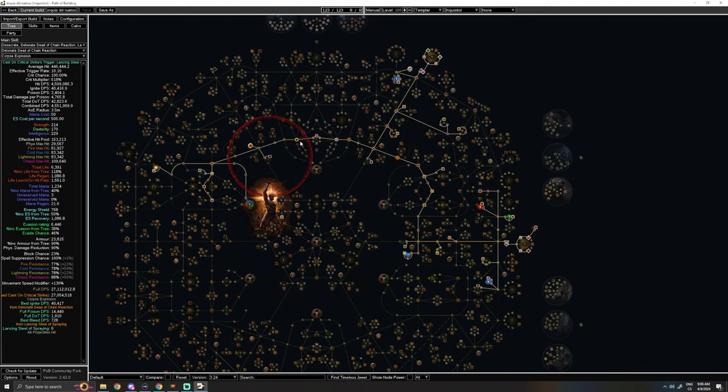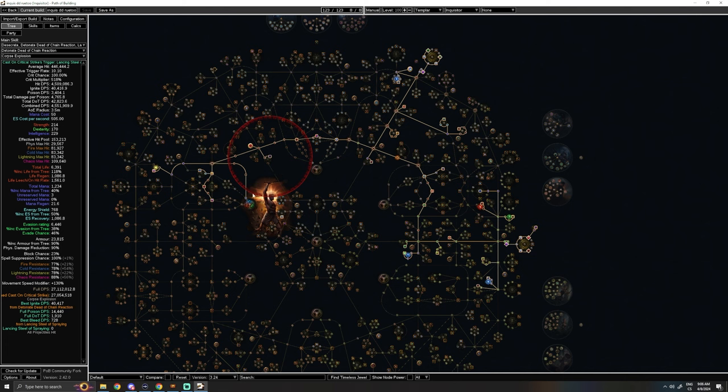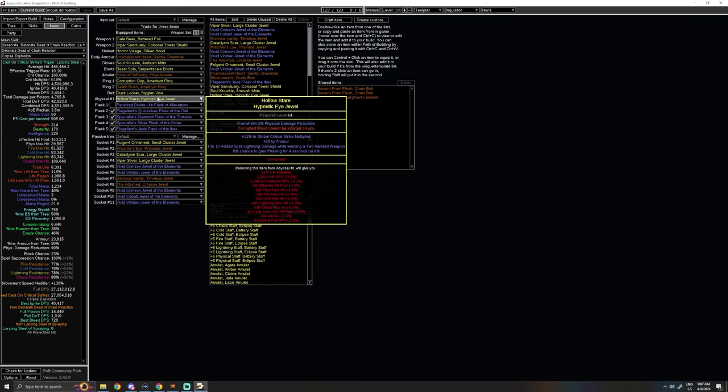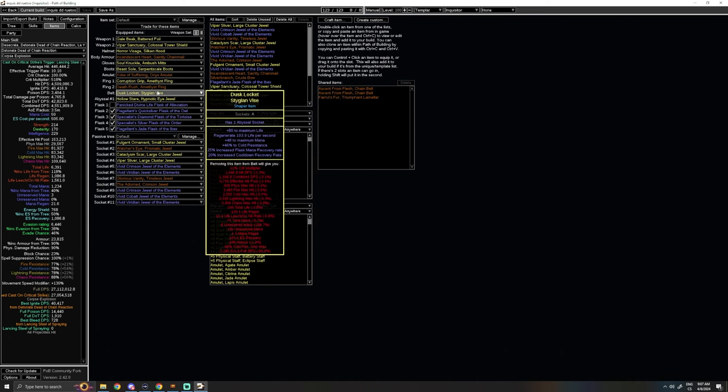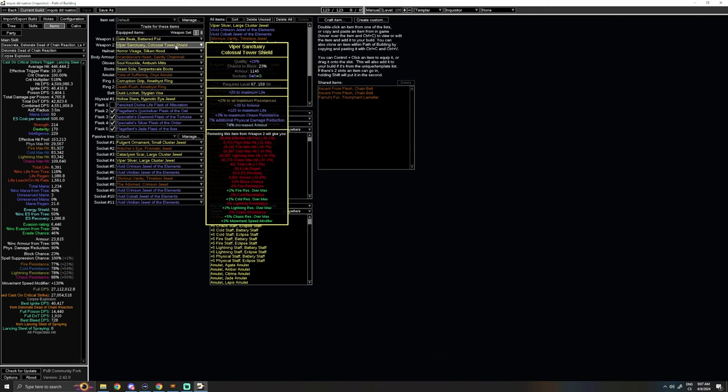I recommend checking those builds for yourself if you want to compare the differences. I will link both Rue's and Dan's builds in the description as already set up POBs. Rue's gear doesn't seem too extreme — he got his CDR to 52 using a belt plus boots, unlike me who used a belt and a jewel because I needed the implicit on boots for element avoidance. His belt is pretty similar to mine. He sacrificed some damage on the shield to get the Fist DR, and the Max Res fracture was probably cheaper on an armor shield — that's how he solved the mitigation issues that Incandescent builds can sometimes have.